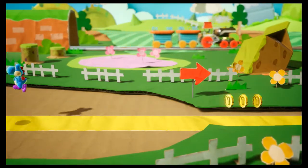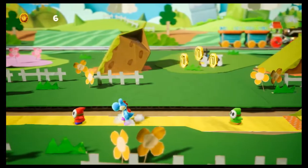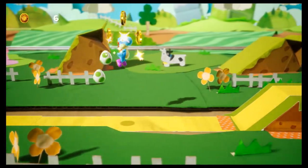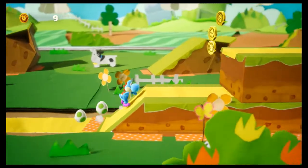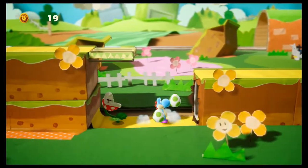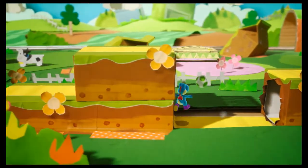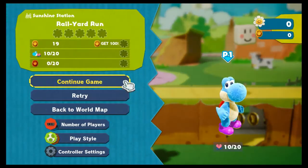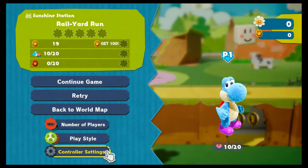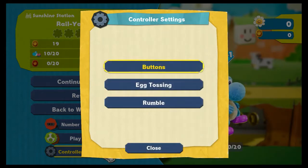First rule in platforming: check behind you. Nothing. We've got a little train. Oh my god, this looks really good. The graphics — you can tell it's on Unreal Engine 4. Can you eat these guys in this game? Nope. So we're going to try our egg. What I'm immediately realizing is I'm trying to jump with B instead of A — that will probably end up being what I do.